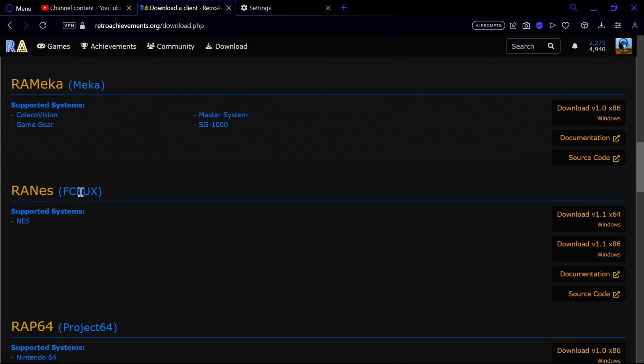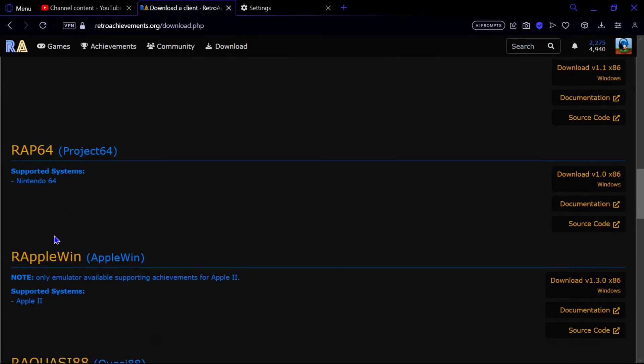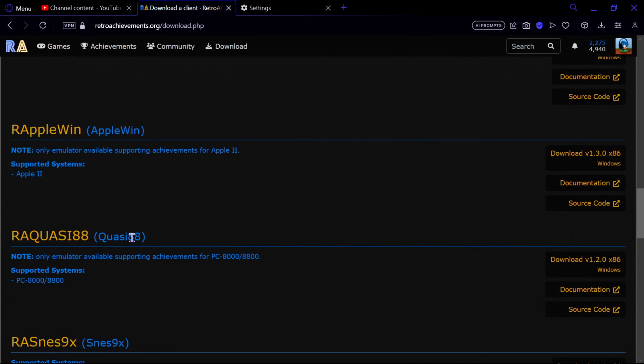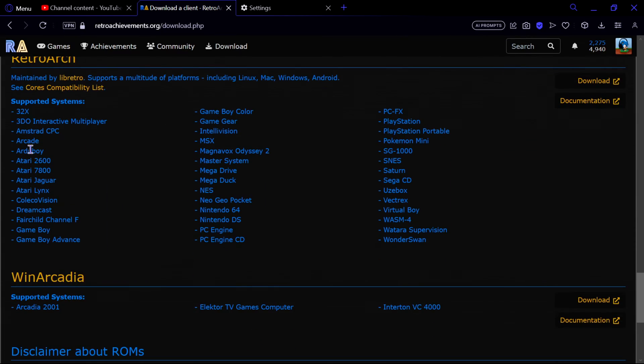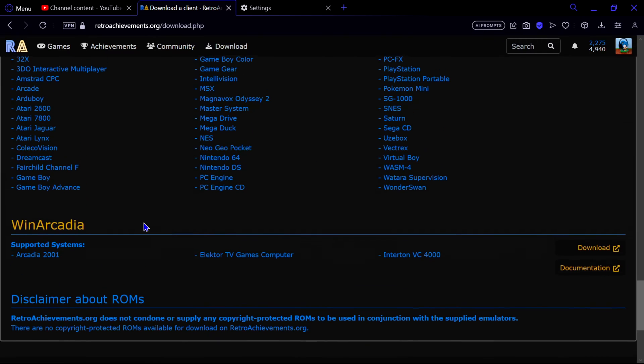FCEUX is the common NES emulator — this is the version with Retro Achievements built in. Same with Nintendo 64: there's a Project 64 version with Retro Achievements. There's also Apple Win for Apple II, Quasi88, SNES9x which I use for Mario World ROM hacks, Visual Boy Advance for Game Boy Advance and Color, and RetroArch. RetroArch has a large list of supported games and can be a little fiddly to set up but it's not too bad once you get the hang of it.